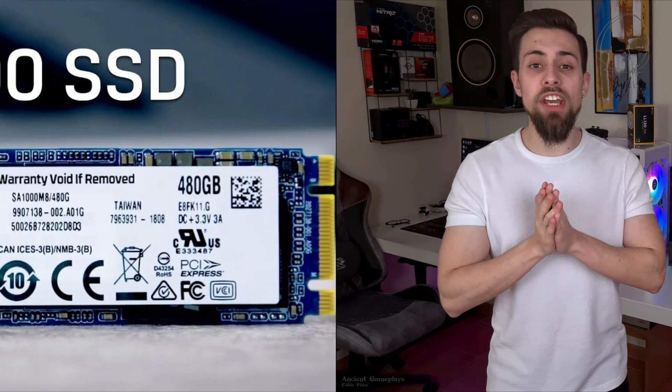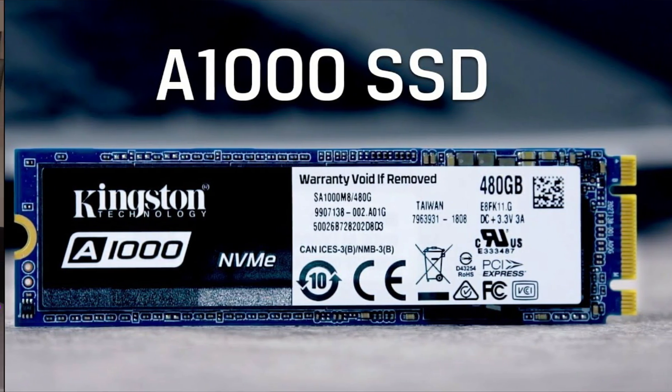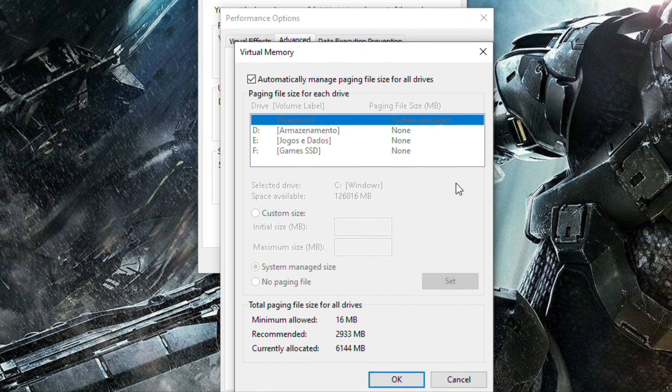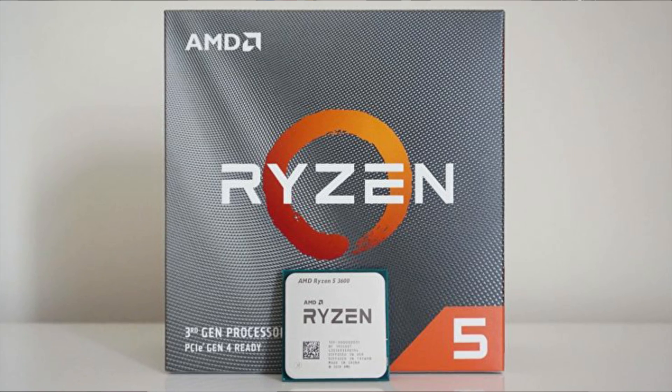I have an NVMe SSD for my system — a 240GB NVMe — which manages the Windows page file. For those who don't know, the page file is basically where Windows sends files back to the drive when you run short of RAM. Since I'm using an NVMe SSD, that page file will be faster in low-RAM scenarios. The CPU used is the Ryzen 5 3600, and the GPU is the RX 5700 XT with 8GB of VRAM.